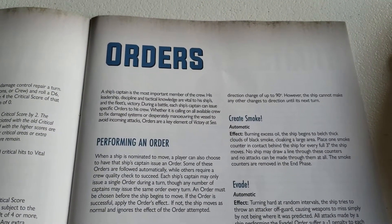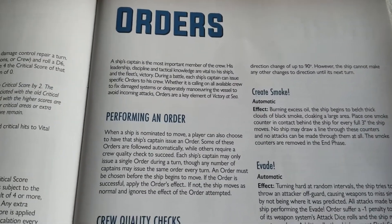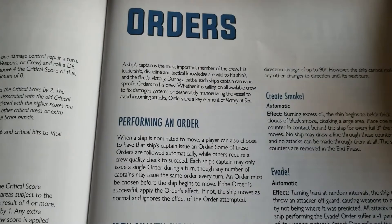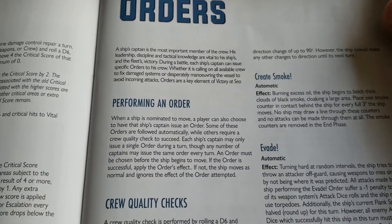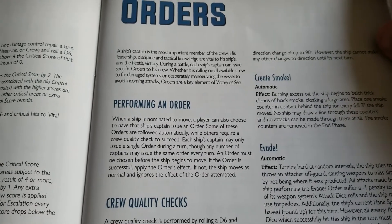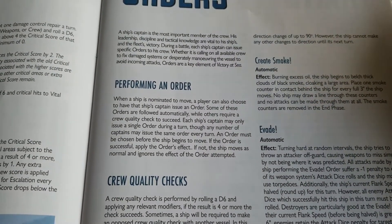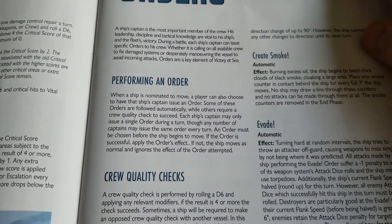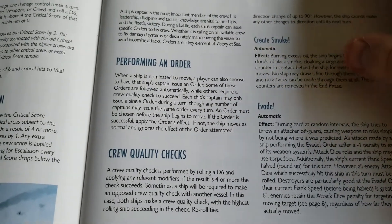Welcome back Victory at Sea fans. Today we're going to cover the different orders in the game. The way orders work is whenever one of your ships is nominated to be activated, you can choose to give it an order. Your captain gives that order, but you have to decide whether you're going to do that before you actually start moving. Some orders are automatic and some require a check.